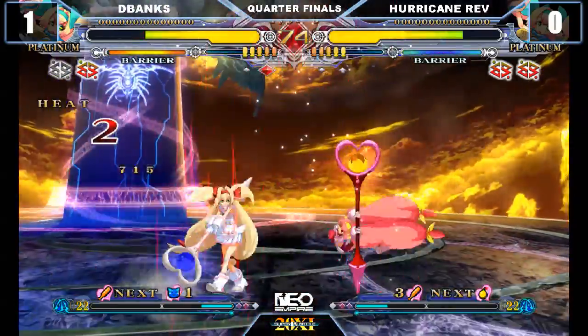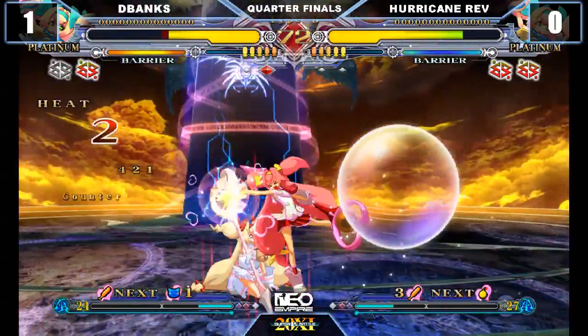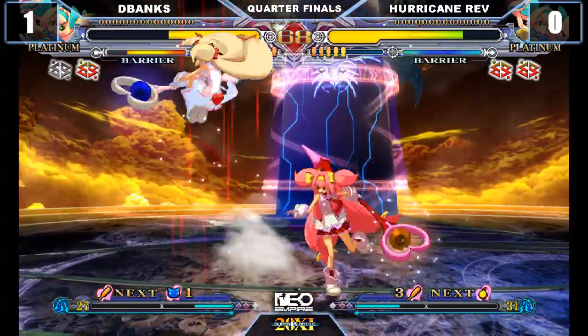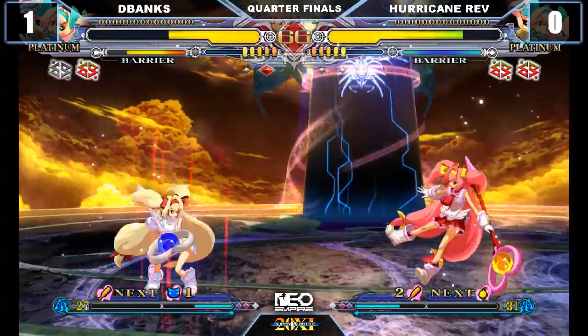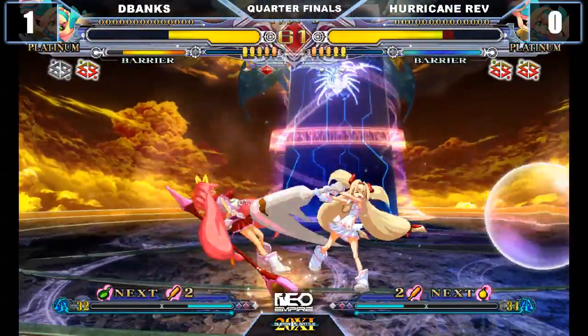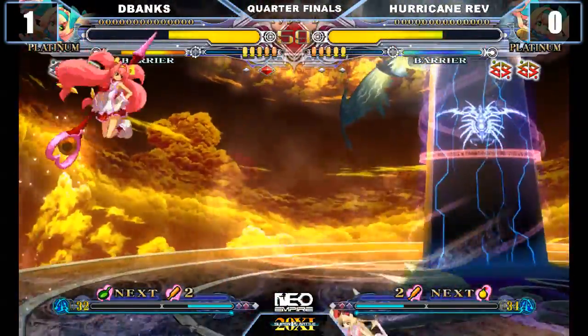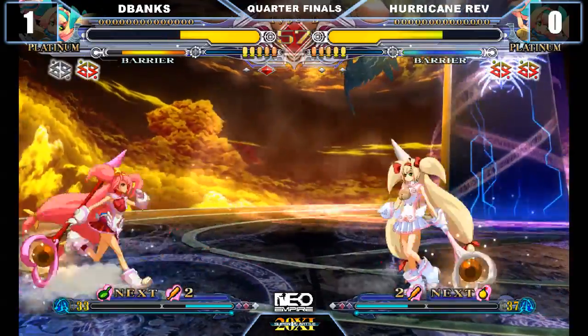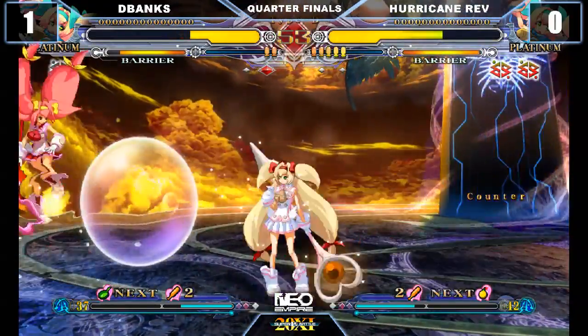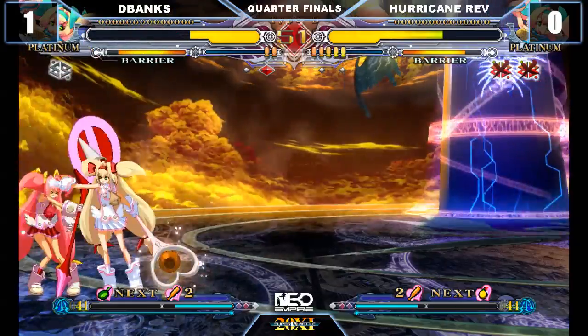Negative warning. Alright — he really needs to start going for pressure. Dropped combo by Rev. Gets out of the command grab. Still in negative. It's gone now. Very nice air normal. Burst from D-Blanks — he wants this round.